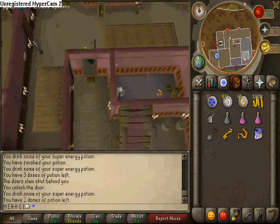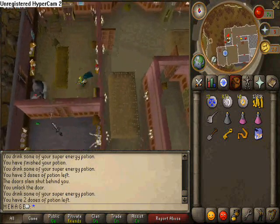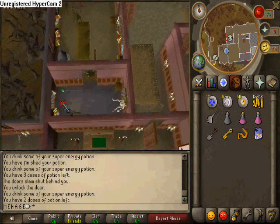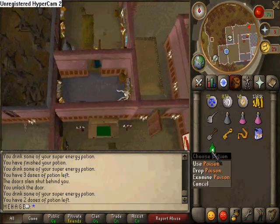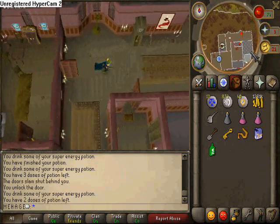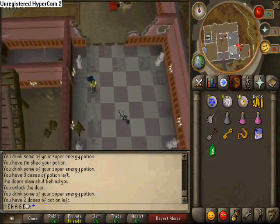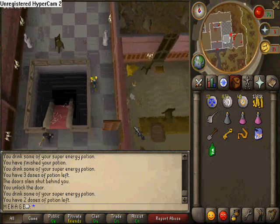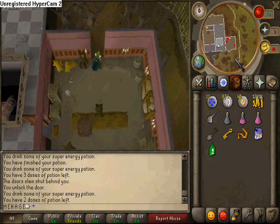Head back downstairs, go through the western door, and then go south through the next door, and you'll come across poison. What you need to do with the poison is use it with the fish food, which will then give you poisoned fish food. I'll explain why you need to do that in a second.